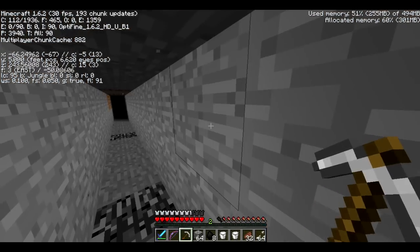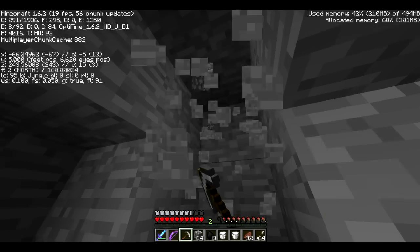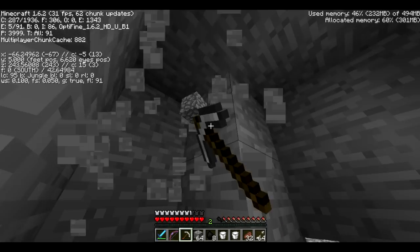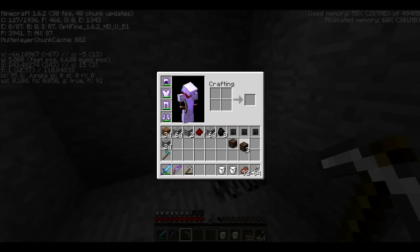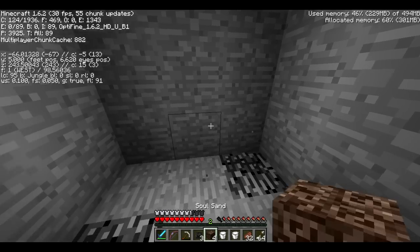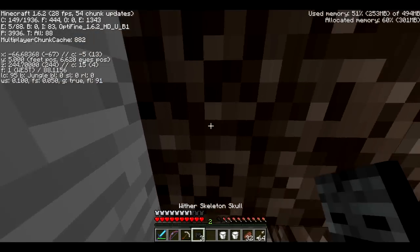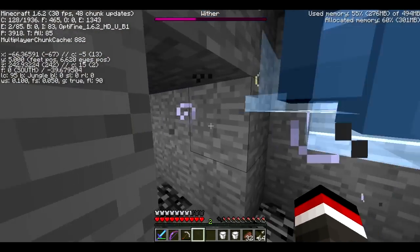I think this is about far enough. I've done a big long tunnel and now what I'm going to do is just get a 3x3x2 area where we can build him. If you don't know, to build the wither all you need is 4 blocks of soul sand and 3 wither skulls. You place the soul sand like you're crafting a golem and then put the wither skulls on top so he's got 3 heads, and there he is.